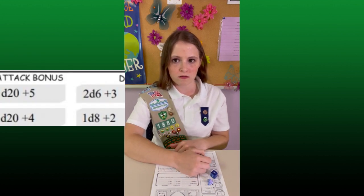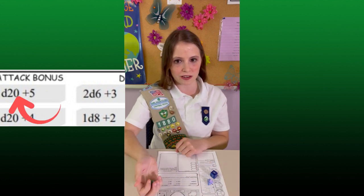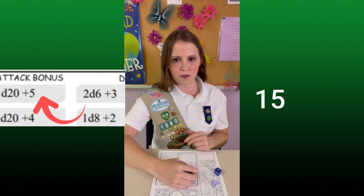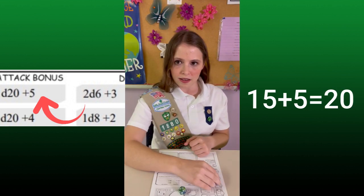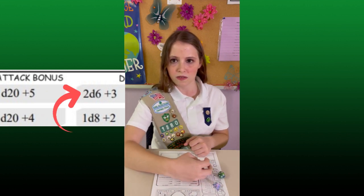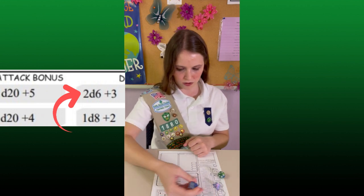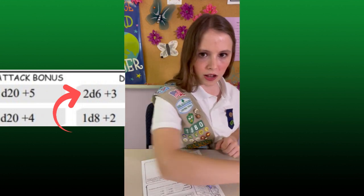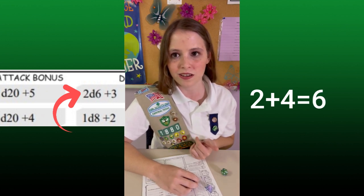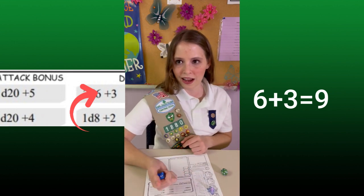What does this mean? Let's go over 1D20+5. First, we roll the D20 once. I got a 15. Now we add 5, so I would say I rolled a 20. Now we have 2D6+3. That means we roll the D6 twice. We got a 2 on the first roll and a 4 on the second. We add them together to get 6, and then we add the 3 to get 9. So in that case, I rolled a 9.